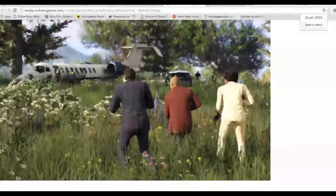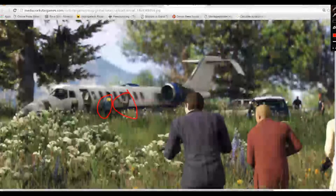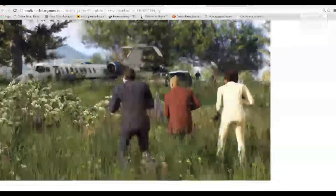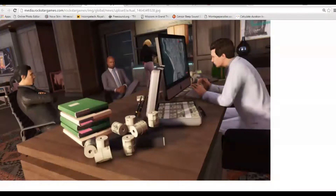What I think is going to make this difficult is that you can see there's an FIB agent, another guy, and some policemen with police cars. It's not going to be easy — as soon as you grab whatever package or bag drops, they'll all be on you. I'm assuming you have to get back to your warehouse without any wanted level.